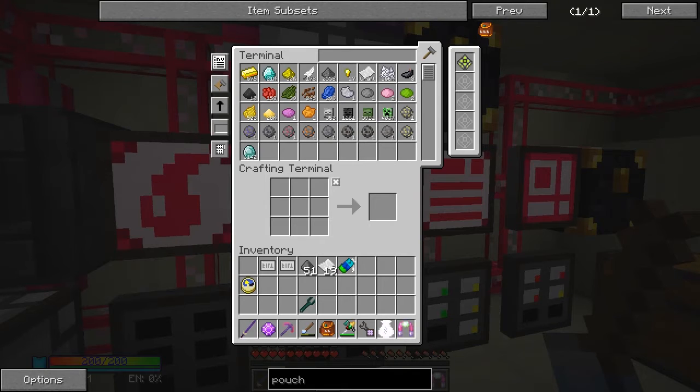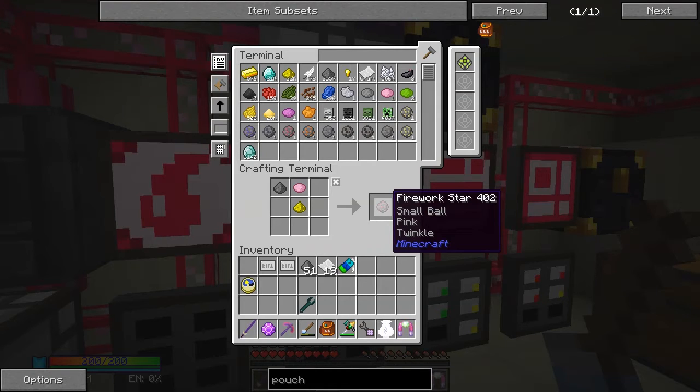Now I'd like to actually make some fireworks. I've got a fireworks web page open so you can make different types. To make a firework you need basically gunpowder - we've got plenty in here - and then you can put some different things with it. So you can have a color - let's say pink dye like that - so that creates a firework star, and that's the simplest of all. Then you can add glowstone like that and it becomes a firework that twinkles with a pink twinkle.